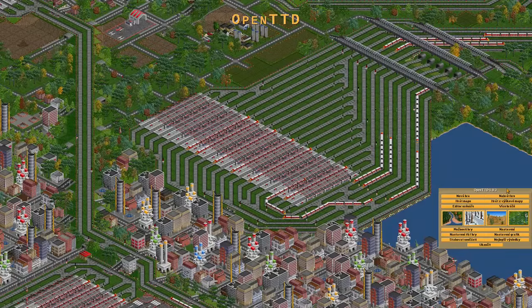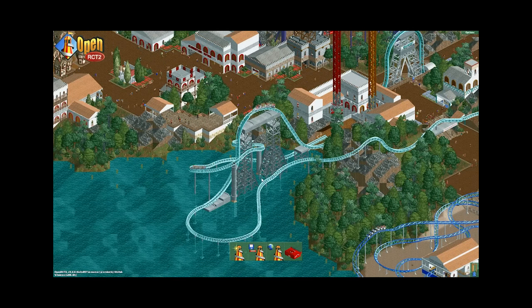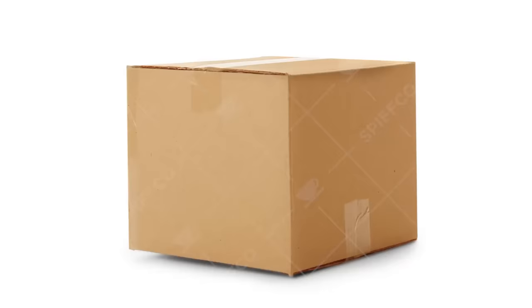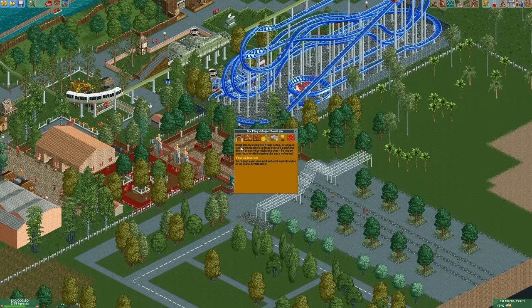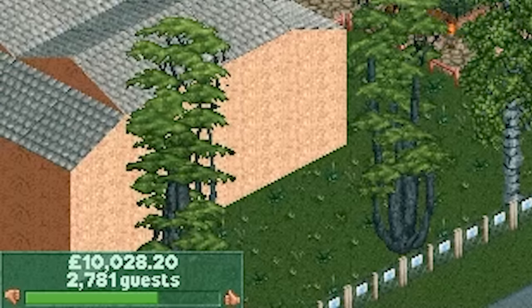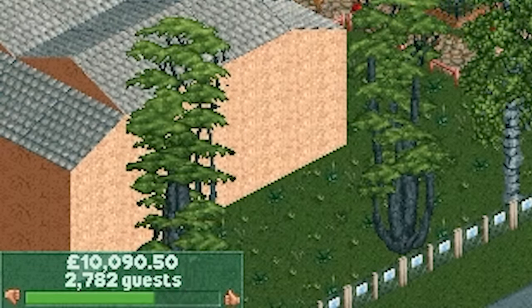Let's jump into a park and show off how to destroy your guests' sense of free will and keep them trapped. We're actually going to grab one of these existing parks — Six Flags Magic Mountain. Oh my goodness: we start out with 10,000 pounds, a park value of 800,000, and 2,782 guests. Now you'll notice this lovely park has a lovely entrance with little people walking around with balloons.